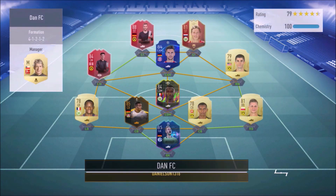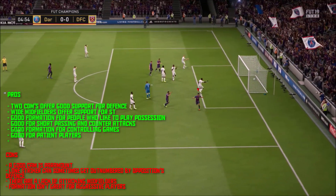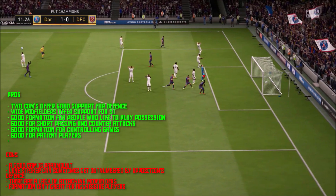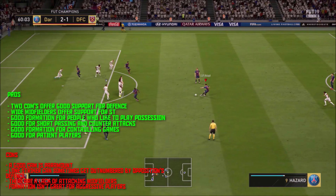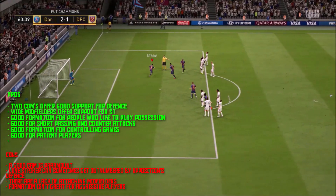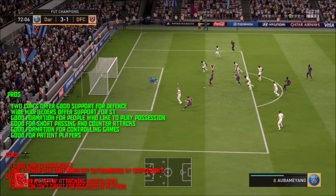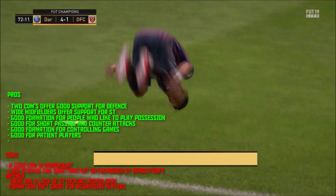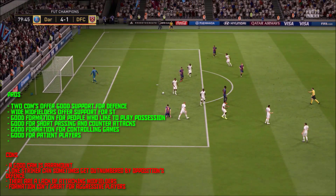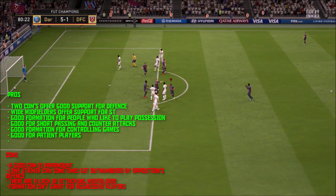Getting into the gameplay, this formation surprised me quite a lot. It allowed me to play really good possession — I could keep the ball, play kind of slowly. My CAM would help out Aubameyang quite a lot, and it's good for guys who like slow build-up play and waiting for the right opportunity. I was causing a lot of problems, winning a lot of penalties. The defense is also great if you're not as confident in your attacking abilities. You can also counter-attack with it — your left mid and right mid support your attacker most of the time.